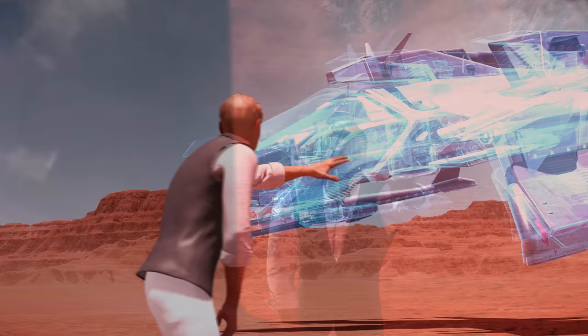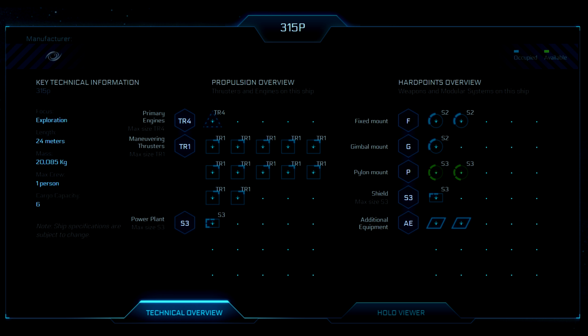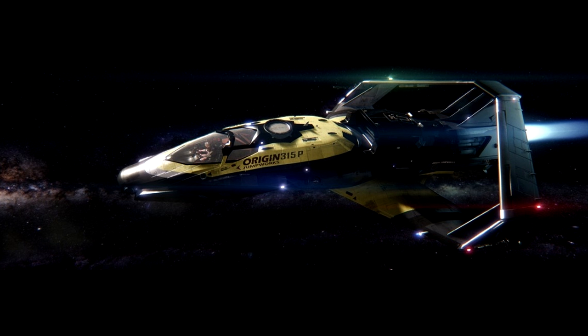Once you've upgraded your starter ship and started saving credits, you need to decide which next ship is right for you. If you don't want to save for very long, the 315P by Origin should be a good option. It's close enough in cost to starter ships that you need to consider how fast you're earning credits to decide if upgrades are worth it or if you should just save for the next ship. You'll recoup some cost at the sale of your ship but probably not everything spent. In the 315P you get a more capable, bigger, faster ship with better components, a great cockpit, and some cargo space.